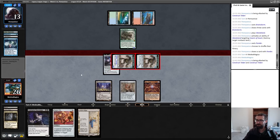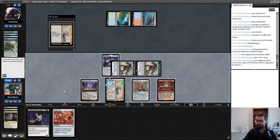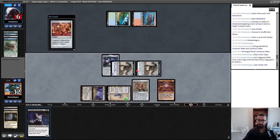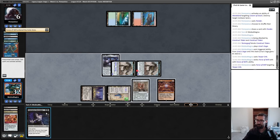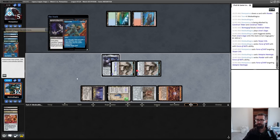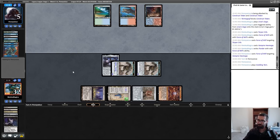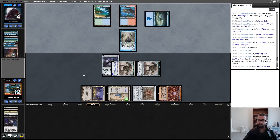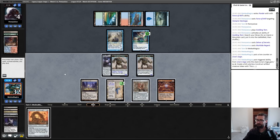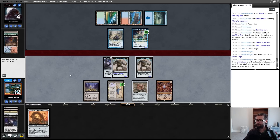My opponent is taking a chump block here. Play Saga — I think making my stuff one bigger is more important than resolving a Vampire Hexmage. Force pitching Force is fine — I'm 100% fine with my opponent going down a land drop if they'd like to Daze this. Next turn both of these will be outclassing a Tarmogoyf. How big is that? 7/7 — sure. Don't have anything to do with that right now. I think I just wait another turn cycle or so until I very clearly beat Murktide Regent.